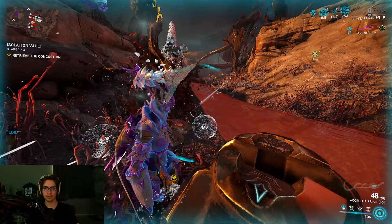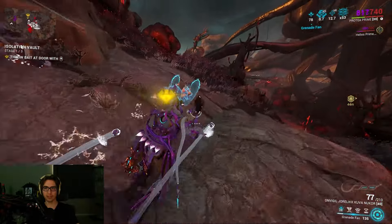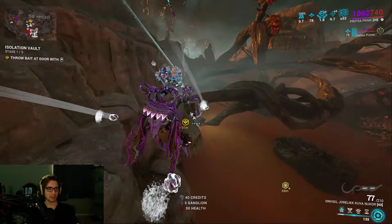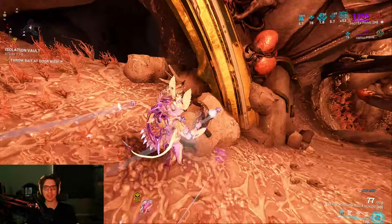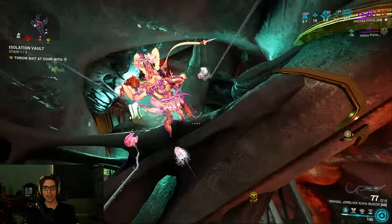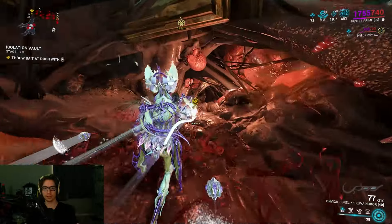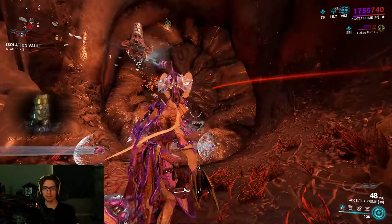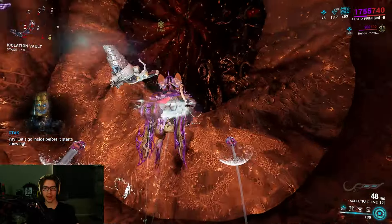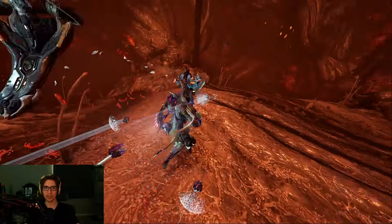The game stun-locked me there, which was a little rude. It made me invincible so it wasn't bad, but I was worried. Pick up the bait and walk down to the iso vault. Middle mouse button, throw it, and the Deimos entrance opens up — because that's essentially what that is, a little sphincter.